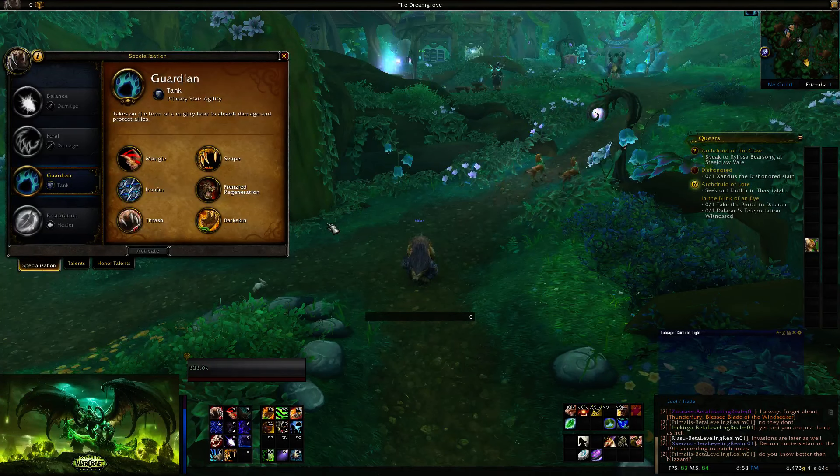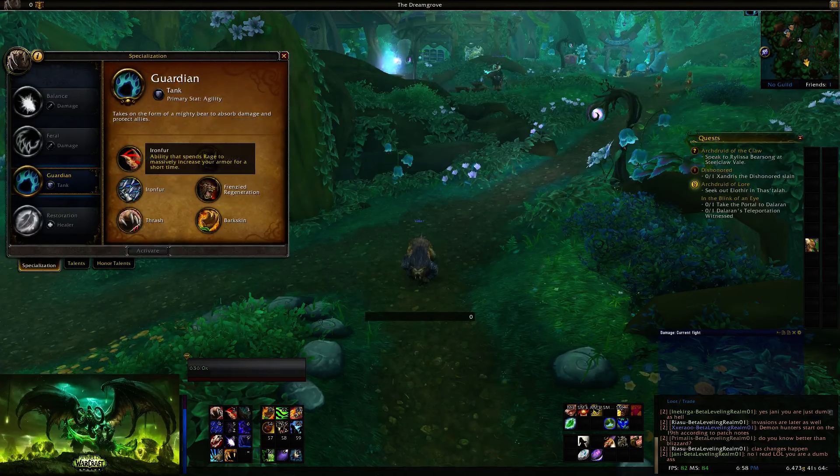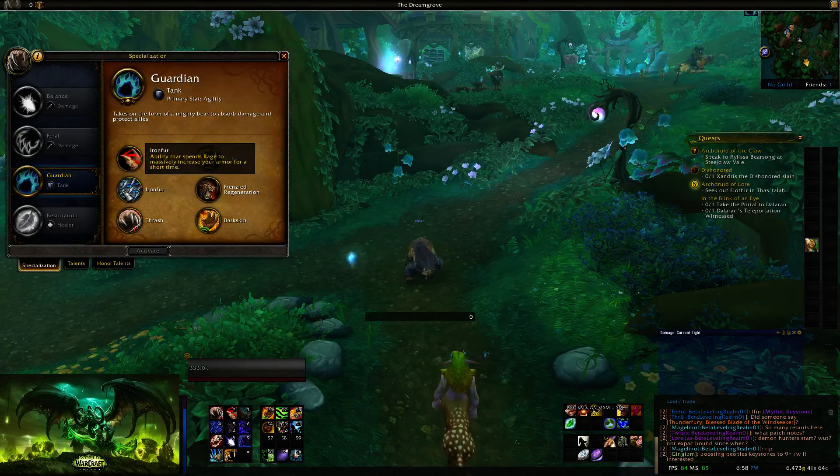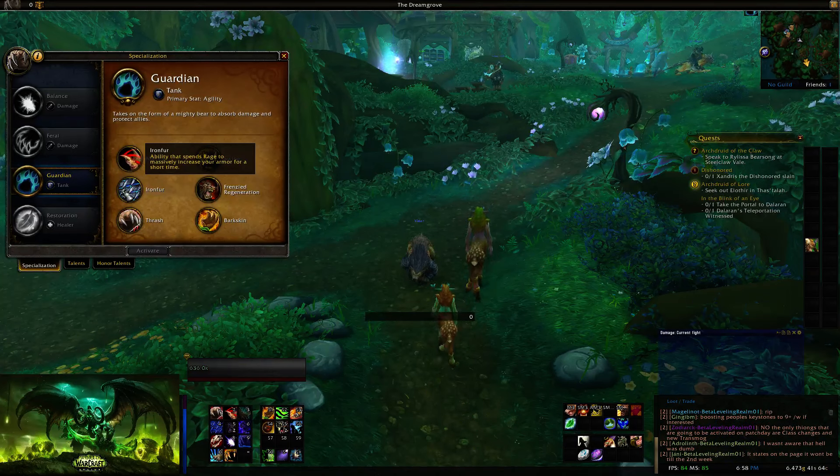What's changed is basically just your active mitigation — the way it works has changed — and some spells have been condensed and streamlined. There's no different resource, no special thing you have to watch for; it's just been refreshed. You have Mangle, which you'll want to use on cooldown because it generates your rage. You have Swipe as your no-cooldown AoE spam filler. You have Iron Fur as your new active mitigation, which massively increases your armor for a short time.